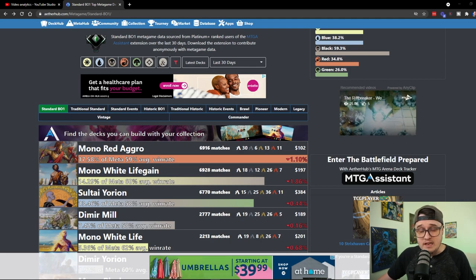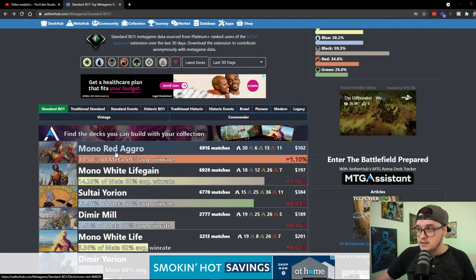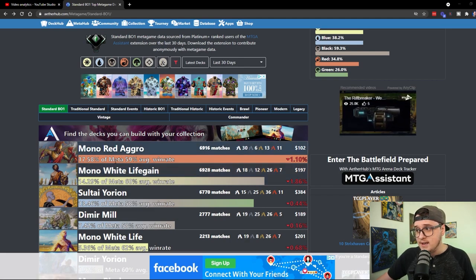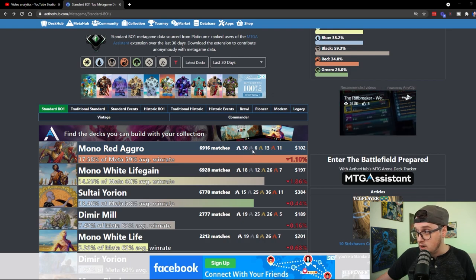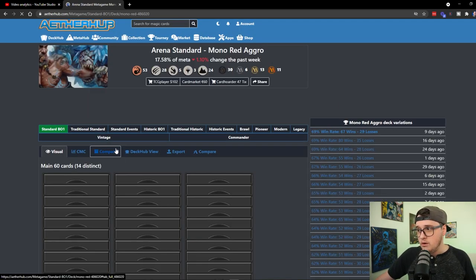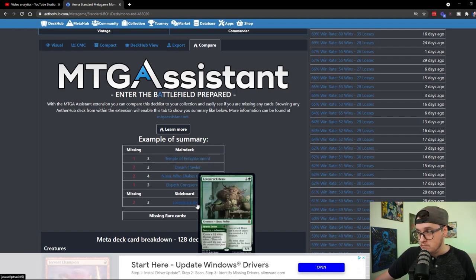Also, if you want to pull a net deck off the internet, a lot of sites will show you what wildcards are needed if you don't have those cards, as long as you have it connected to your MTG Arena account. One of these sites is Aetherhub. With the MTG Assistant program downloaded and linked to your MTG Arena account, you can look at a net deck list and see exactly what wildcards you'd need to craft it. For example, a mono red aggro deck playing 17.58% of the meta with a 59% win rate would require 30 common, 6 uncommon, 13 rare, and 11 mythic rare wildcards to craft. Clicking into the deck and hitting the compare icon shows the exact cards you are missing.